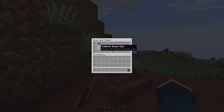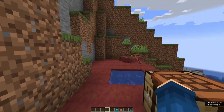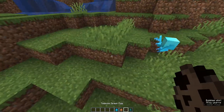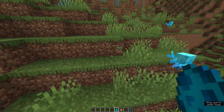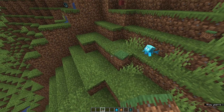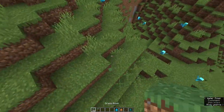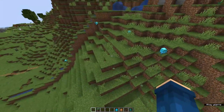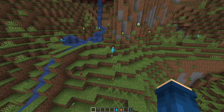We also have some new spawn eggs - the warden spawn egg, the tadpole spawn egg, the frog spawn egg, and the allay spawn egg. This is the allay. I'm not exactly sure how it works, but I feel like if you drop a block or something it'll pick it up. They look cool. I'm still confused about them, but they look cool - and that's all I care about.